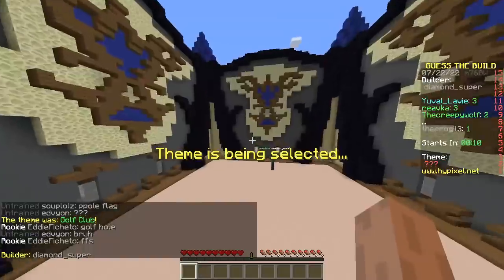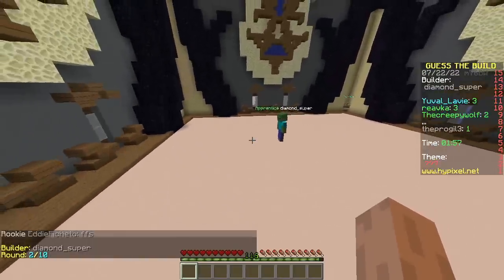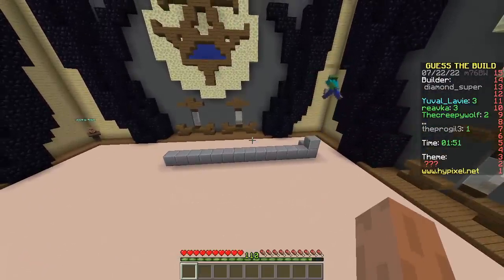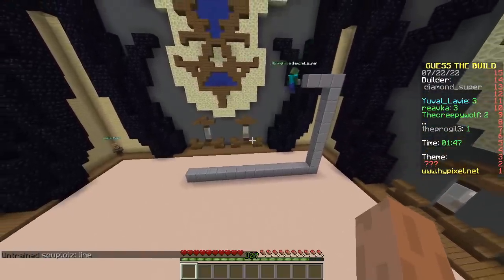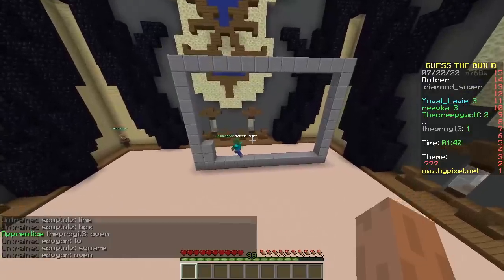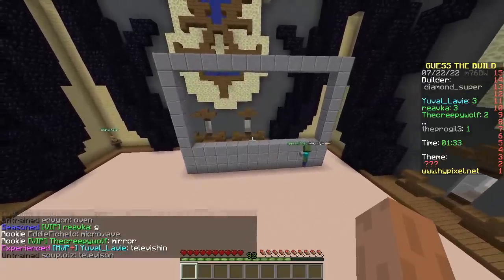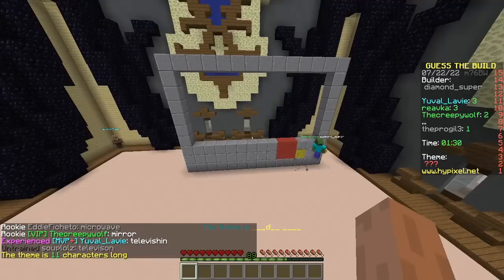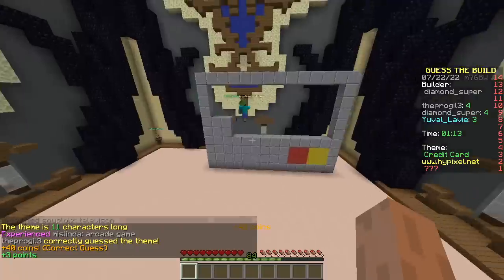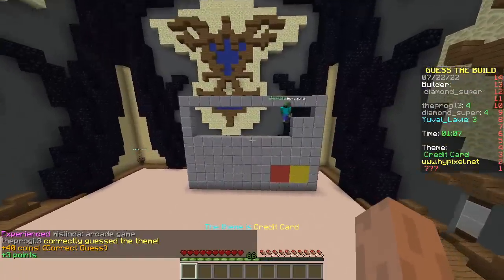My turn! Let me cheat a little bit by looking it up on the internet. I'm building - it's not that complicated. It seems to be an oven - so big! We got a rectangular shape, filling it up. Let me build the giveaway real quick. Red and yellow - credit card! You did it! That's clearly Mastercard.